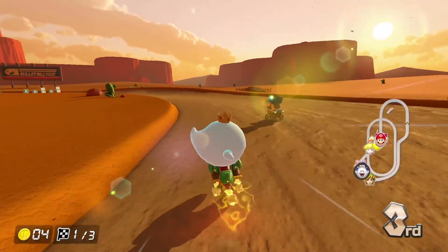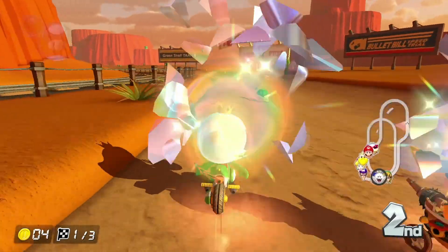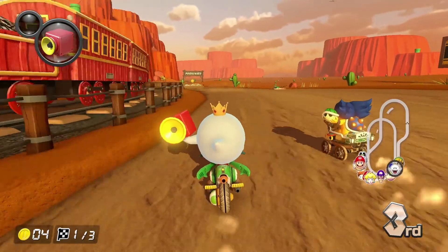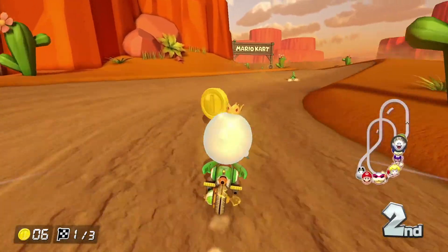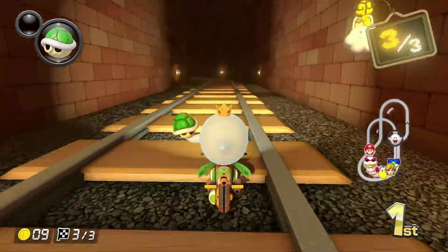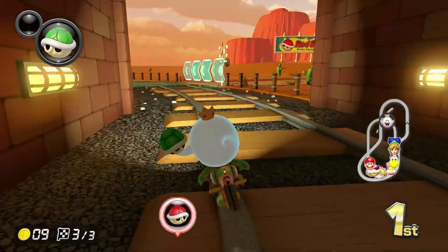Kalamari Desert suffers from the same knocks as the last one. It's an N64 track and they didn't change much of the scenery from the N64 version — it just seems pretty lifeless, and I feel like that's such an easy addition on the developer's end that they decided not to make. I did like the change-up of having you go through the tunnel on the last lap, because that's something you never got to do in the N64 version.